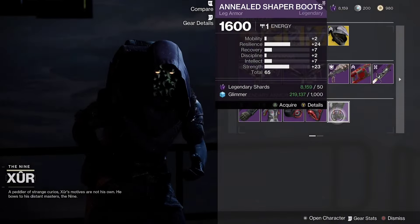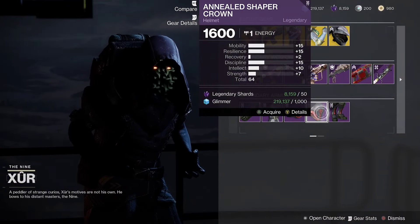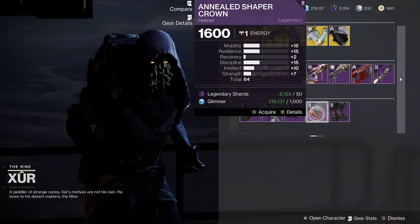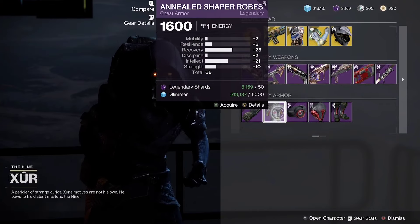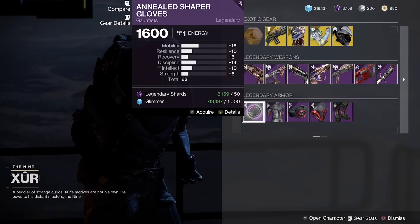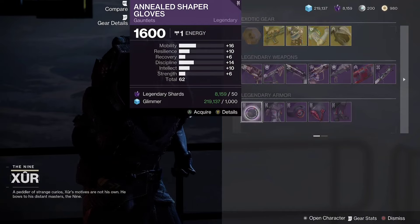The boots have a 65 stat roll — not bad but not great. The helmet is 64 overall — not the greatest but not bad stats. This one is more of a PvP roll; a little more mobility would be nice.